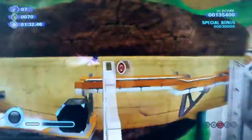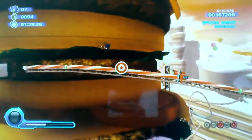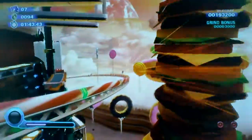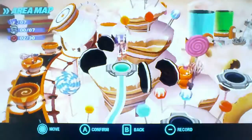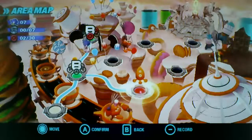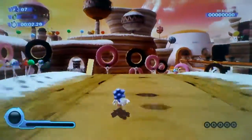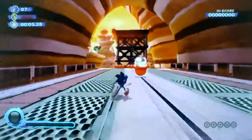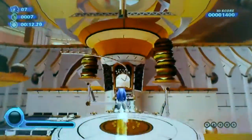Good, I got the boosted risks. There we go — new wisp number two of Sweet Mountain, it's called the Rocket Wisp. That's how you use it to boost efficiently in the beginning.